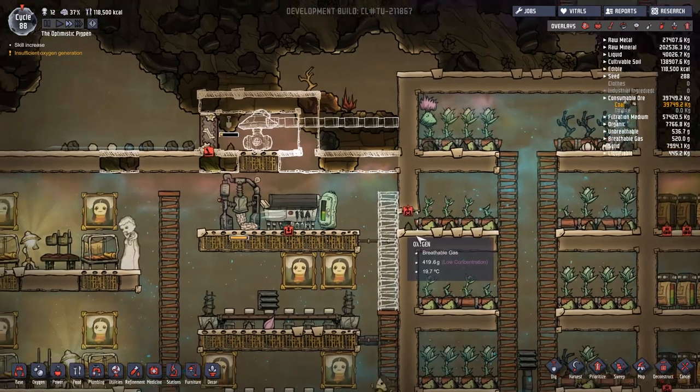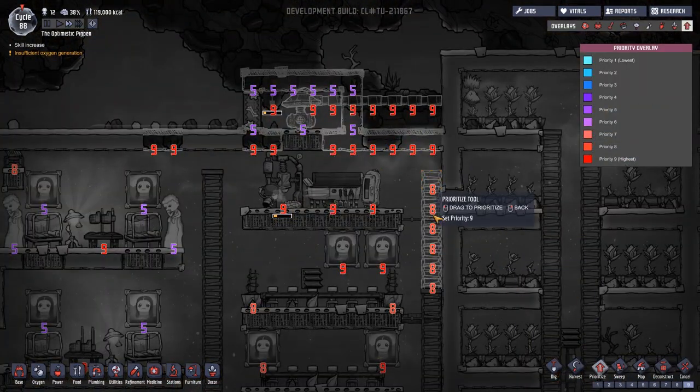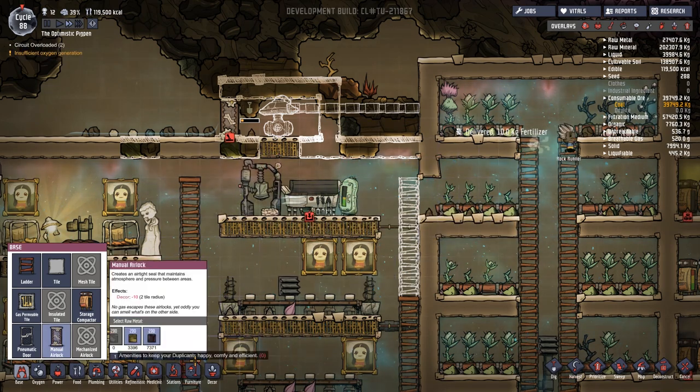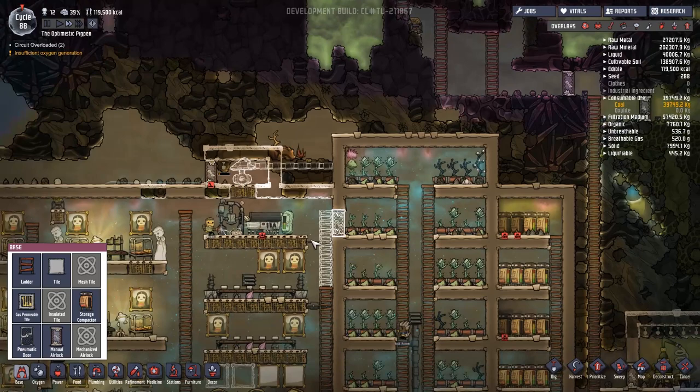Nobody is here to do any of this though, and there's no wires back there — that's what I was trying to say. Somehow I started talking about the duplicants. I just start my lips flapping and before I know it I'm talking about things I didn't intend to. But there we go — that should make everything okay.